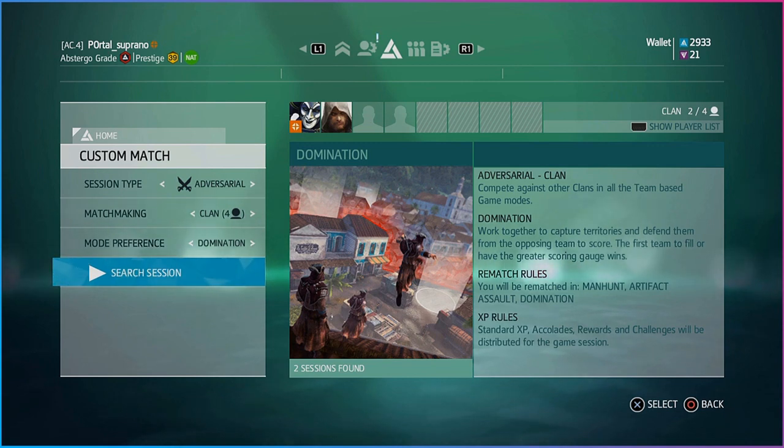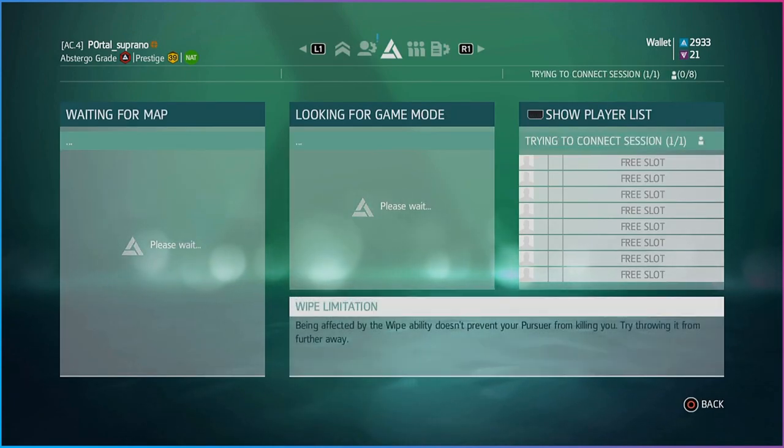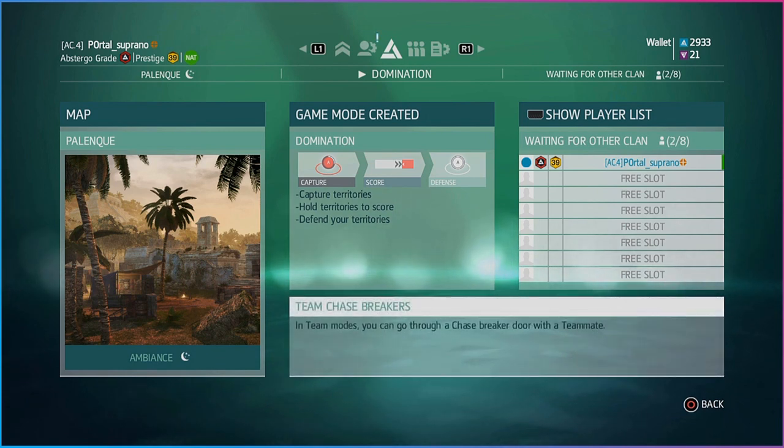It's better to do this with friends because you can set up a party and search for a Clan vs Clan Only session at the same time, and that's what I'm doing right now. The opposing clan has started searching for a session at the same time as us, and because of how rare a session is, we're very, very likely to land in the same lobby with them.